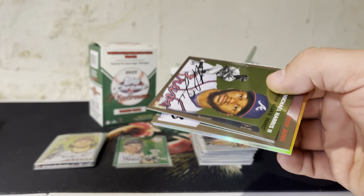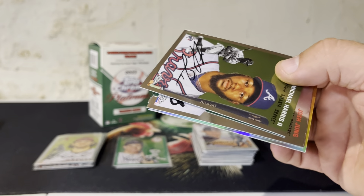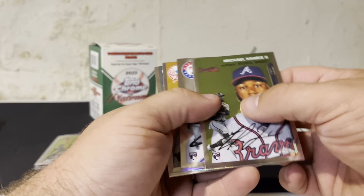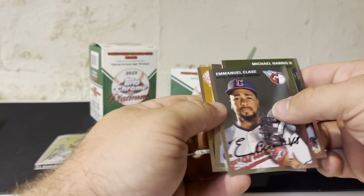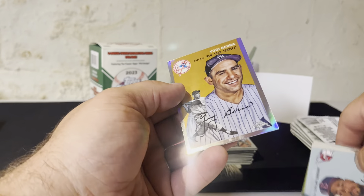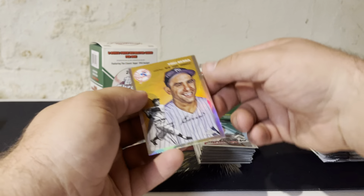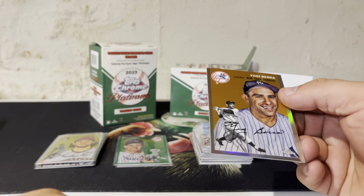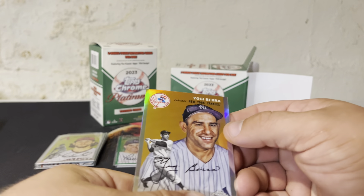We got something in here, I think. Might just be a refractor, but it looks fancy. Josh Young, Michael Harris, Maina Cossé, and Yogi Berra refractor. So it is just a refractor, but it is nice — it's a little off-center, but that's okay.